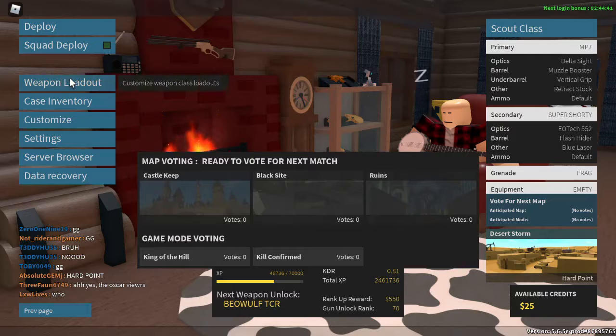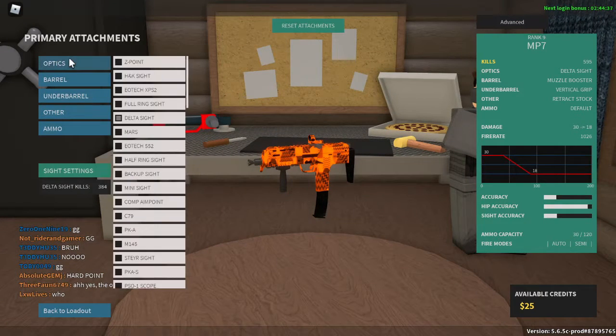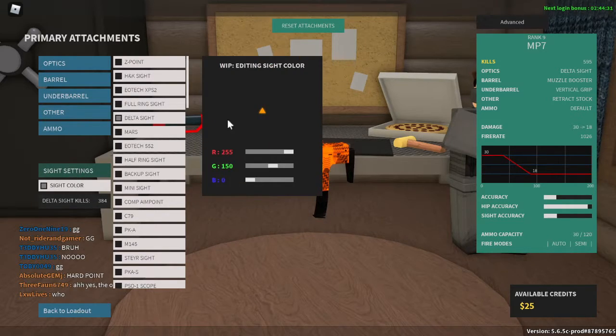You start off by going to weapon loadout, then attachments, then optic. Down here you'll see site settings — press on it, then site color, and you'll see the option to customize your site color using the RGB system.